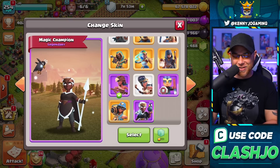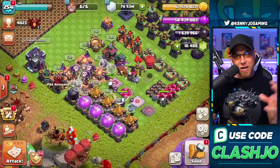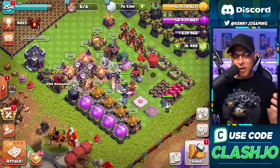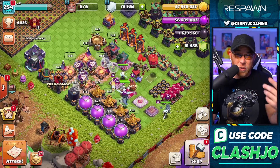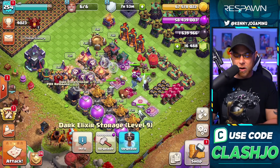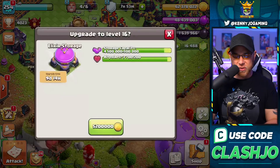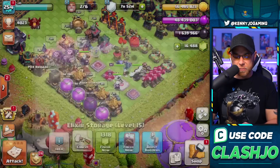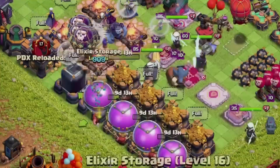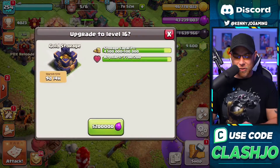We got our storages lined up. In the first session we got some resources, but I also bought about a hundred dollars worth of gems just so I don't have to use books for certain things. We're going to start by upgrading our elixir storage, dark elixir storage, and then move into our gold storages — spending off a little bit of that gold. We had a ton of resources, so let's go ahead and do the gold storages now.